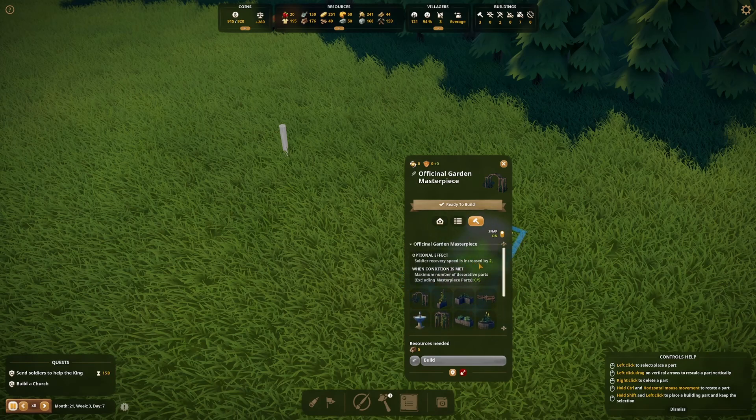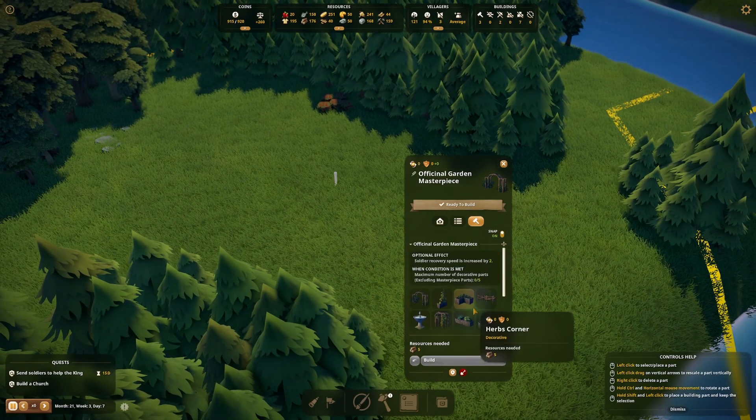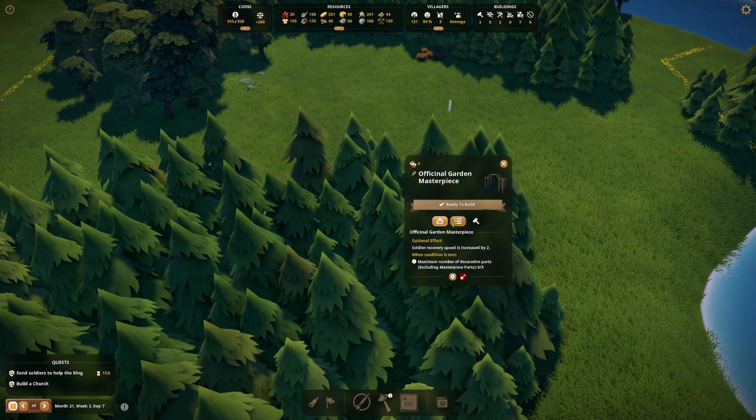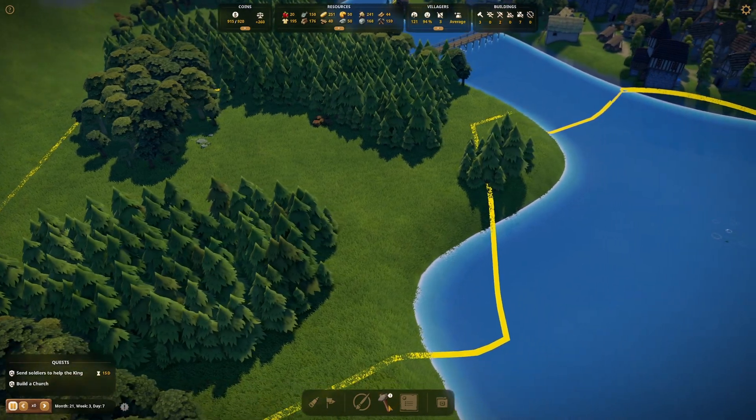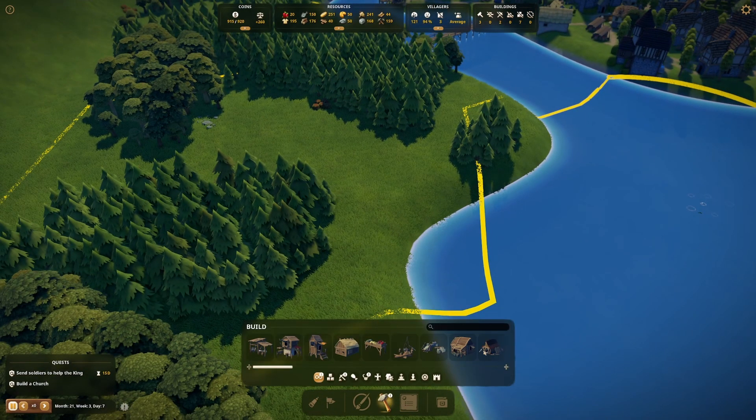There's not a ton of different points and things here, but it gives an optional effect - a recovery speed increase by 2. When the condition is met, the maximum number of decorative parts, excluding masterpiece parts. We're going to look into that. I guess we could potentially start with making the Lord Manor itself first then. Let's go to Lord Manor.